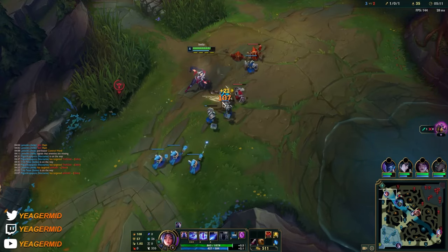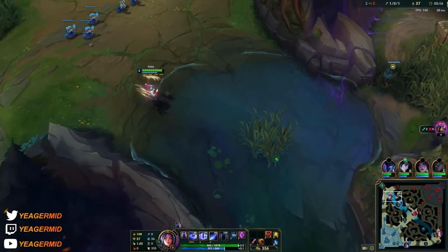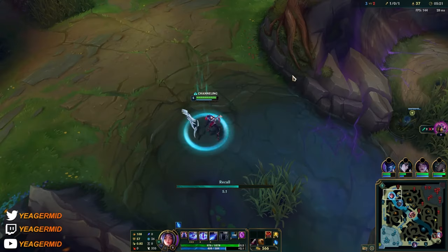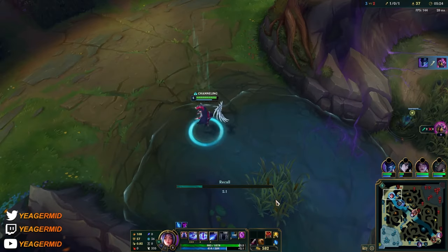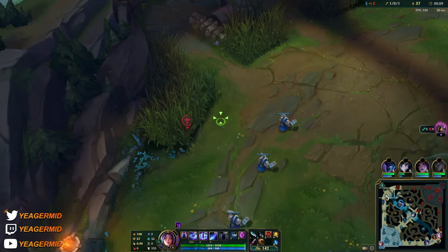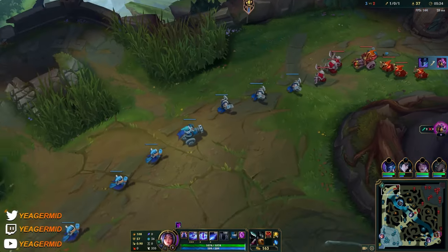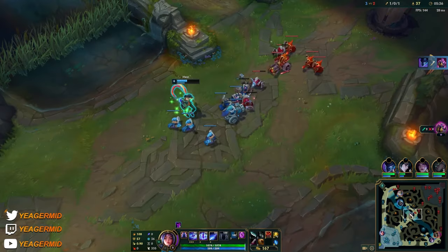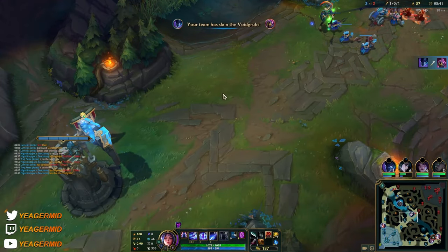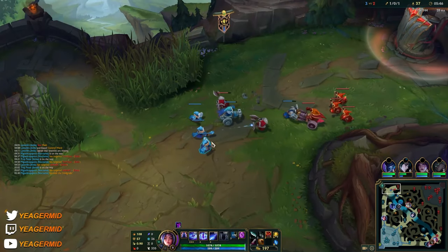Aurelia is definitely stronger top lane for sure — she's good both mid and top, but definitely stronger top because it's an extended lane, meaning you have more room to move around and really chase down the opponent and hit them with a lot of passive auto attacks. In top lane you have a lot more room — for example, in mid lane if you hit the opponent with E and engage, you can't really auto attack much because they'd already be within tower range.